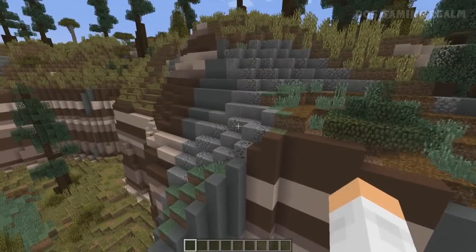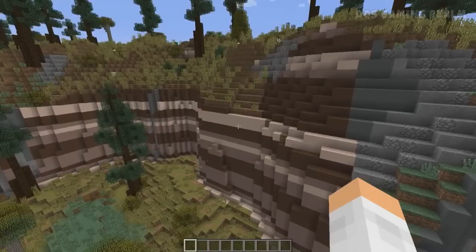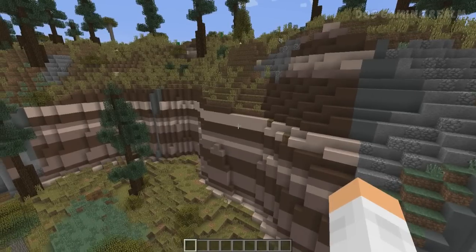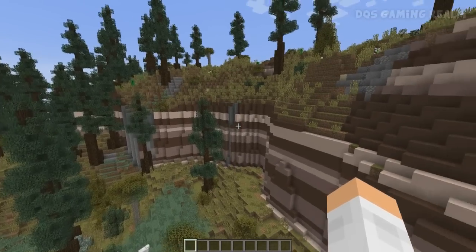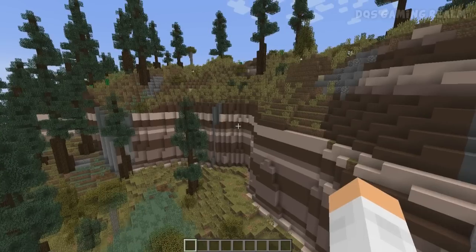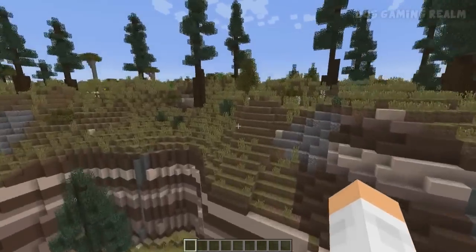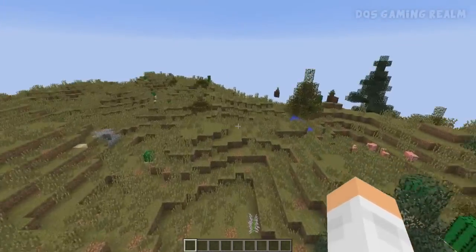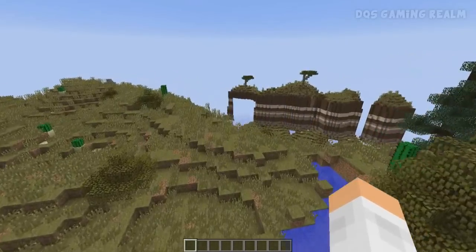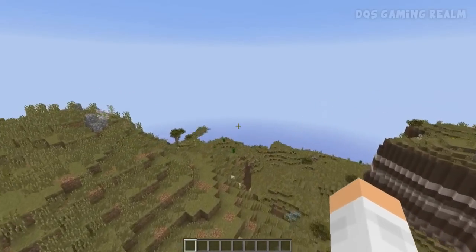What's nice about this is it uses all vanilla blocks — this mod actually doesn't add any new blocks. So if you want to generate this for just a standard vanilla world, you can pre-generate it, upload it to a server, or single player, or whatever. And what's nice is it will also work in 1.8, because again, these are all vanilla blocks. You can generate, let's say, a 10k by 10k world and use that as your 1.8 world.